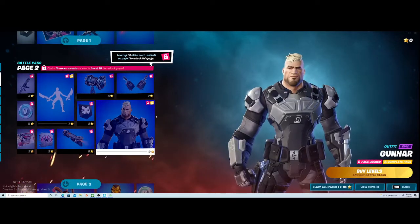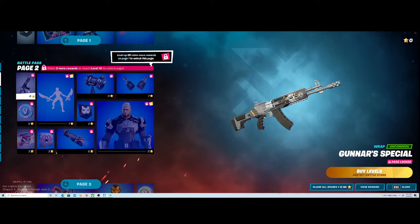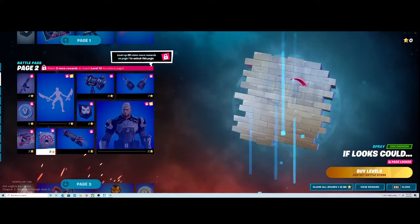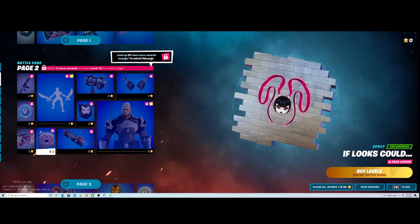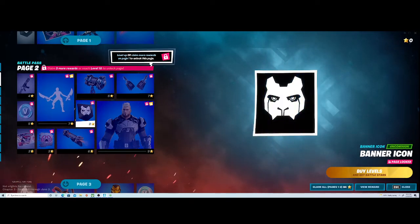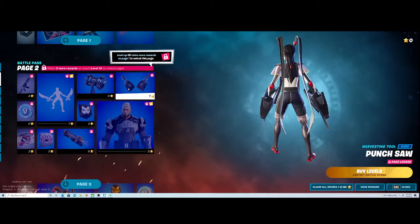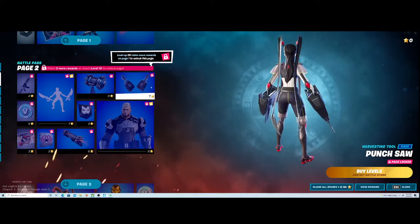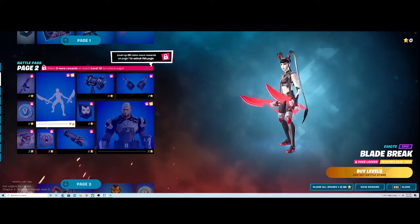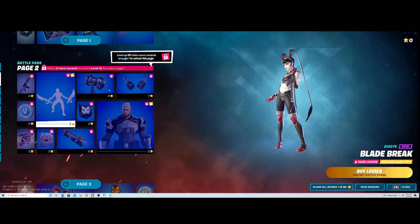Who's this guy? Gunner! He was in the last season. We got Gunner's special, some V-Bucks, Fill the Chain loading screen, an 'If Looks Could...' spray, a Chain Surfer glider, a banner, a Buzz Pack back bling, a Punch Saw — oh, those look nice — and a Blade Break. That's so cool.